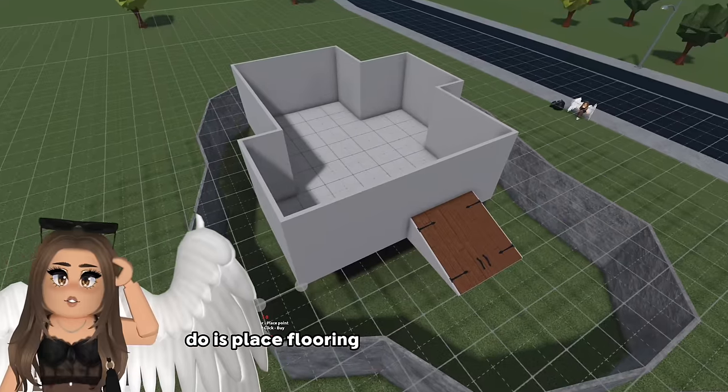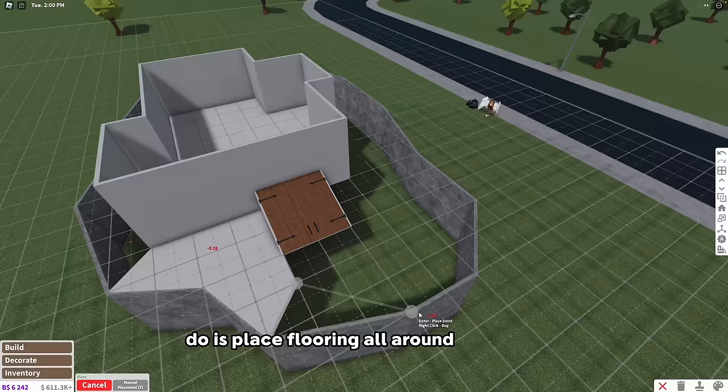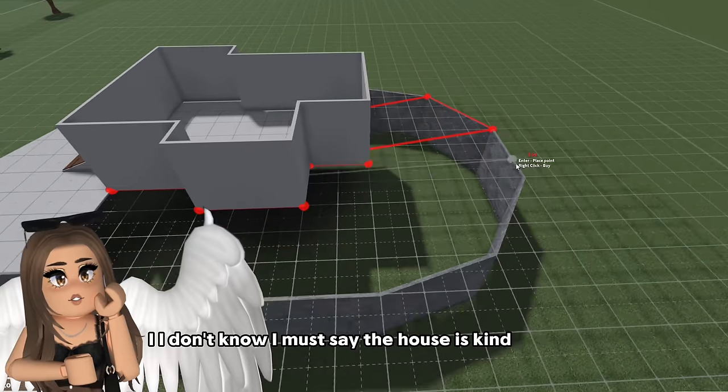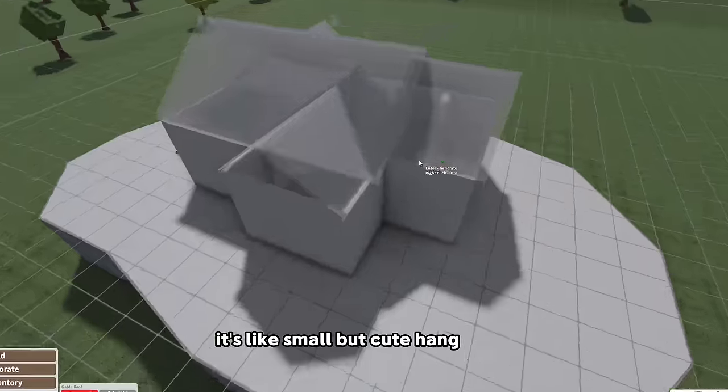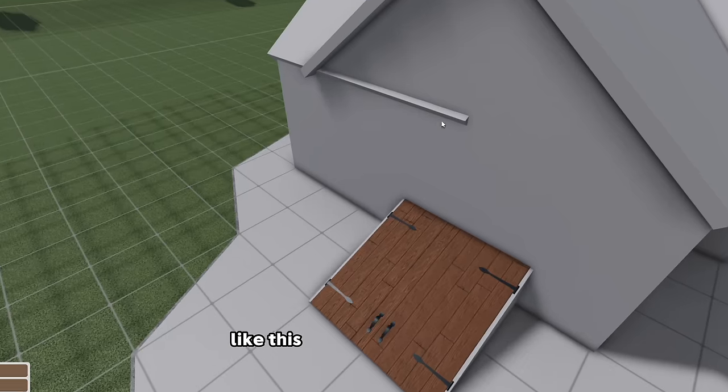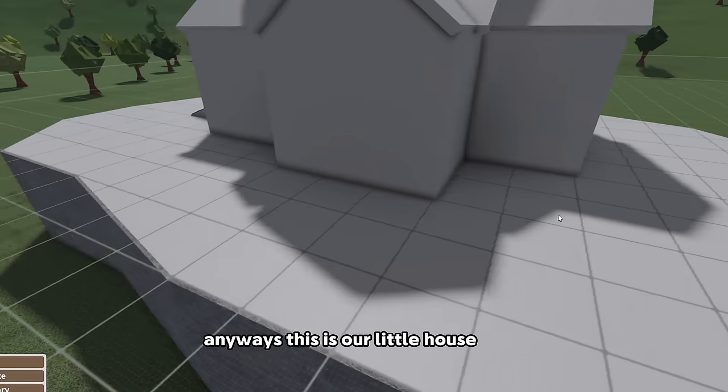Now what I'm gonna do is place flooring all around my house just to make it grassy I guess. I must say the house is kind of cute - it's small but cute. I hate when the line goes through it, like this drives me crazy. Okay, anyways, this is our little house.